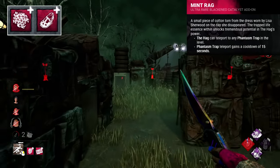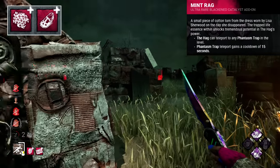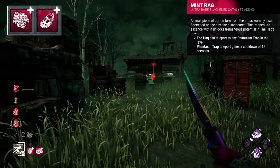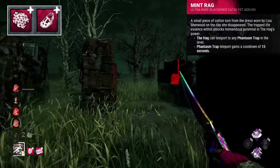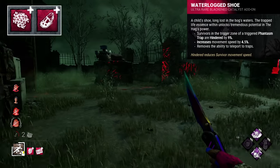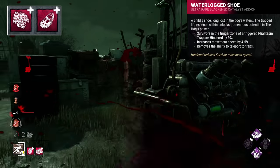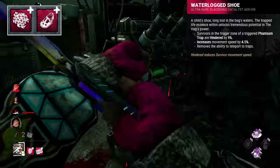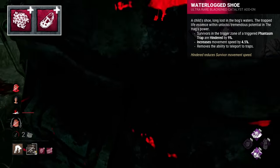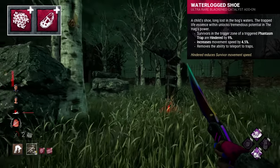Both the Mint Rag and Waterlogged Shoe for the Hag reference the day she was captured by cannibals — probably the biggest turning point of her life. The Mint Rag is a torn piece of her dress from the day she disappeared. The Waterlogged Shoe is described as a child's shoe long lost in the bog's waters — presumably from another child in Lisa's village, showing how many people fell victim to the cannibals before Lisa killed them. Both hold emotional value.